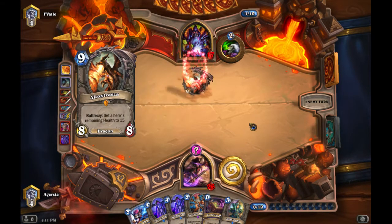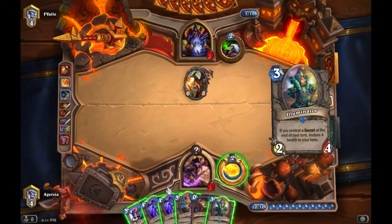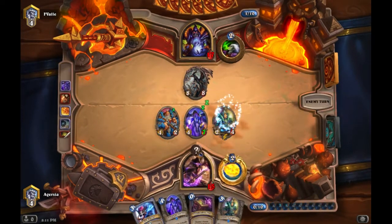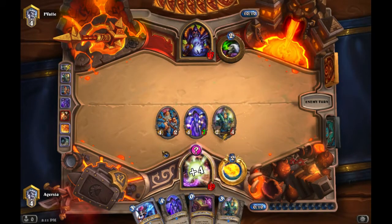He runs Alexstrasza in his Hand Lock, which is a bit bizarre. But we have a lot of answers: we play a Drake, BGH it, and play Illuminator to recover health. So everything he hoped to do is out the window — we recovered health, his only guy is gone, and we have a Twilight Drake out there.